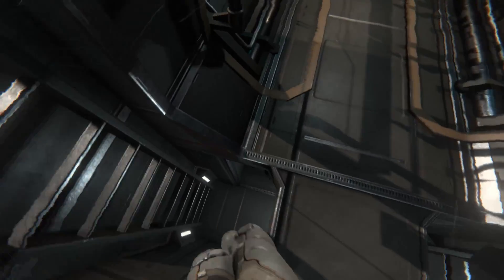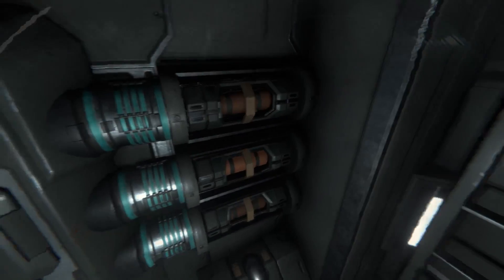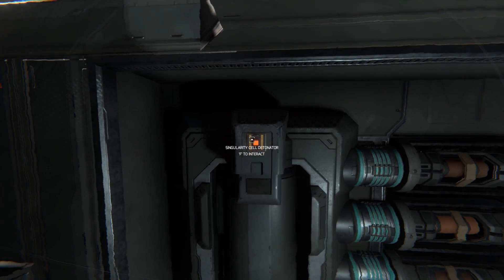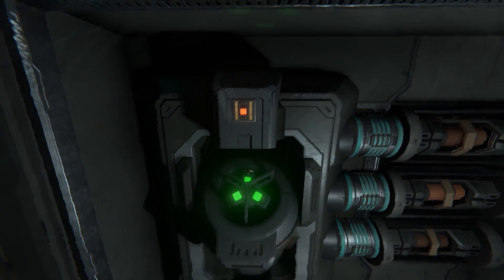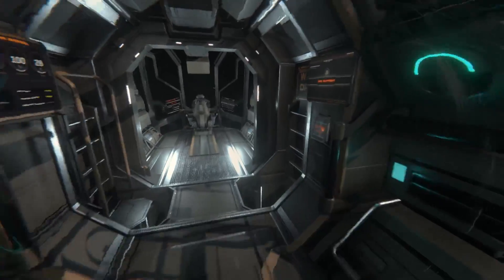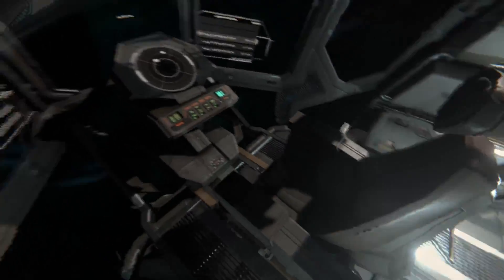We'll sit in the seat, hit right-click to zoom in, and turn on the faster-than-light warp drive. While that's warming up, let's check the warp cells: one is almost dead, two is kind of dead — hopefully green. If you ever run out of warp cells, take the elevator down to the cargo bay; there are new warp cells in a box down there.